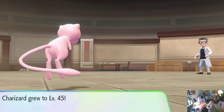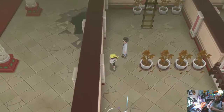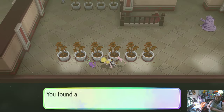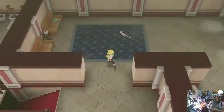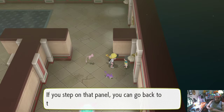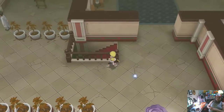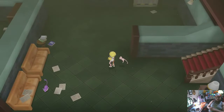Charizard! Good job, Charizard. We're just leveling up Pokémon at this point — that's the important thing to do right now. Firestone — to get Arcanine! It's a kid. What is the kid doing here? 'If you step on that panel, you can go back to the entrance.' I don't want to go back to the entrance just yet. I would like to find the key to the Cinnabar Gym.